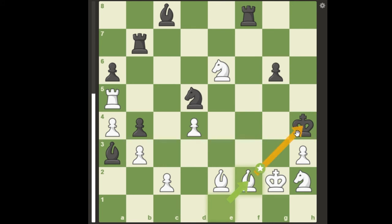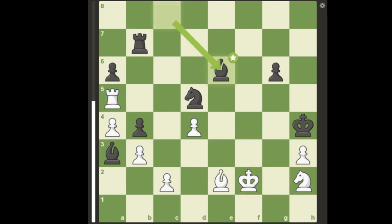After bishop takes f2, rook takes f2 check, king takes f2, black can take white's knight for free and it seems white is again losing. But now, white will play the sequence of moves that will return the game.